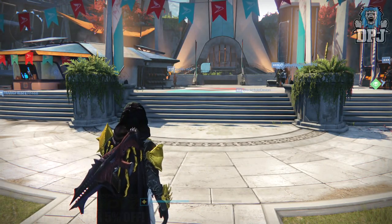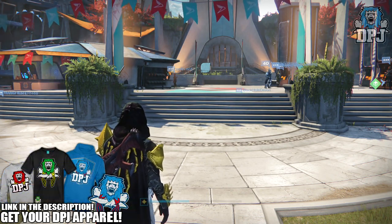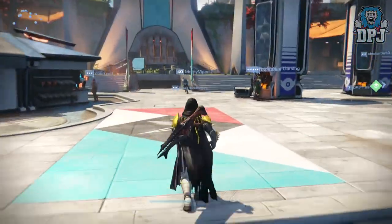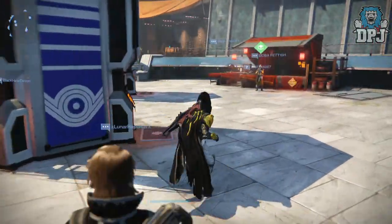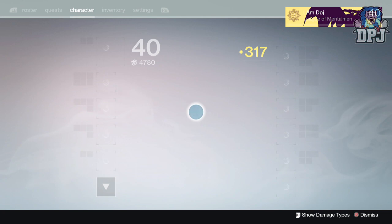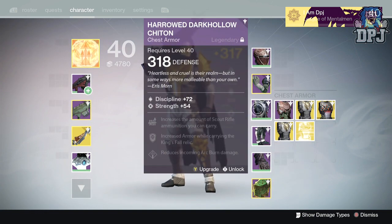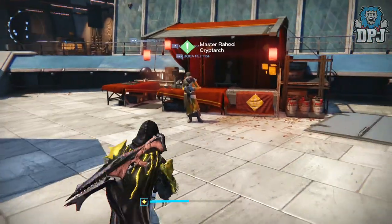What's going on guys, it's your boy DPJ here today with another Destiny video. In today's video we're going to be opening exotic engrams. I think I have six or seven exotics — I grinded about 53 coins last night and I think I was rewarded six or seven. Let's just quickly take a look: one, two, three, four, five, six, seven. Okay, so we've got seven exotics.